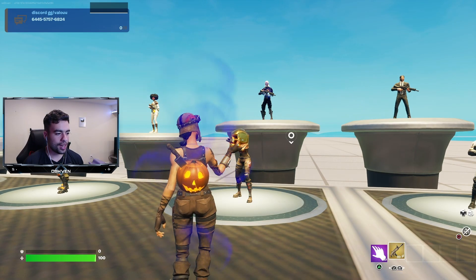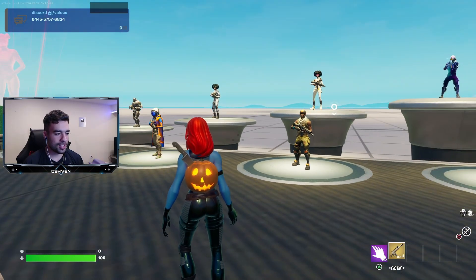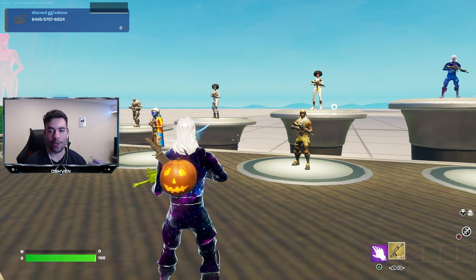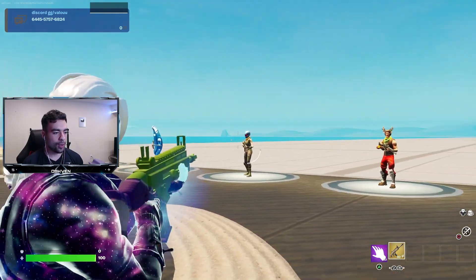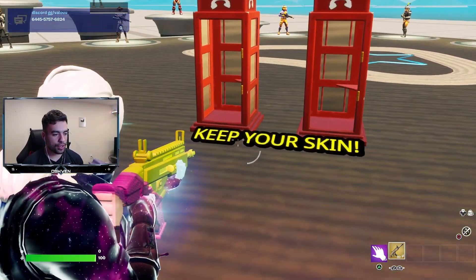We got the Renegade Raider — boom, I'm now the Renegade Raider. We can also do the Galaxy skin as well, as you can see right here. So this is just a cool way to try exclusive skins, rare skins, and unreleased skins here in Fortnite for completely free with the map code, which is pretty dope. I'm literally the Galaxy skin right now. And this thing says keep your skin — let's see what that does.